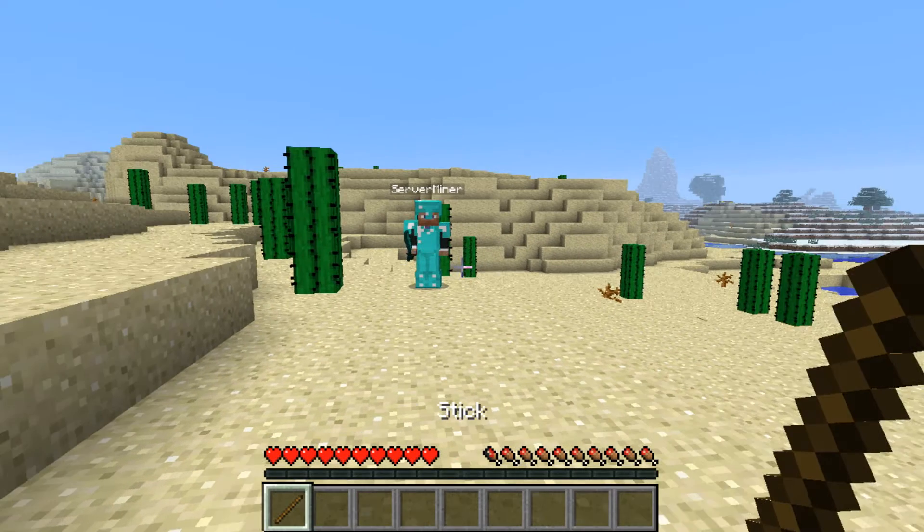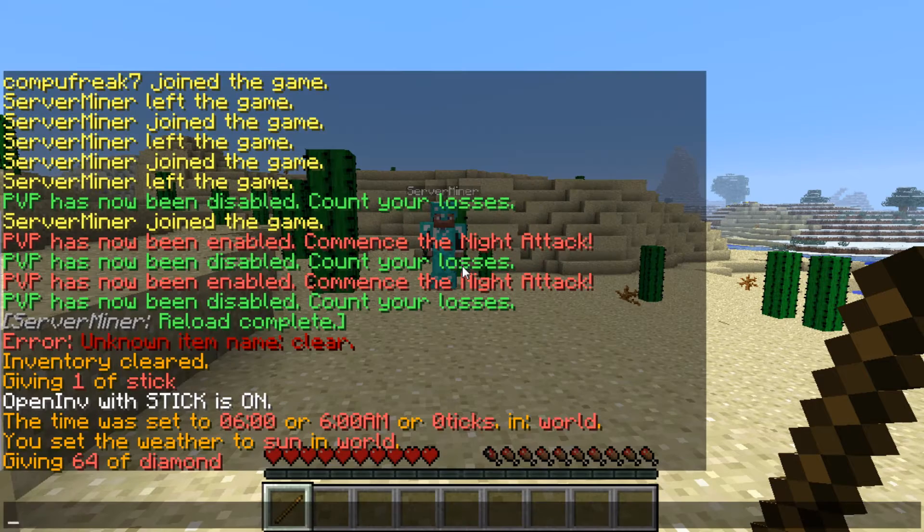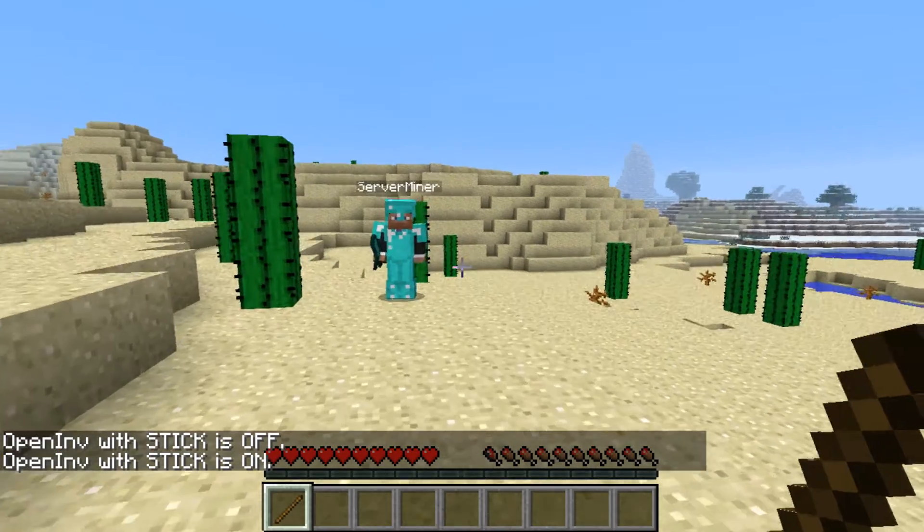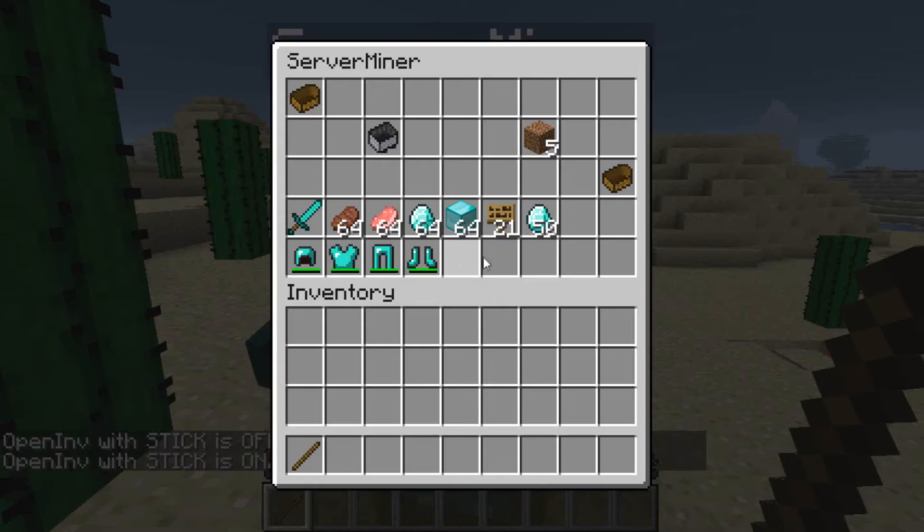If you don't want to use a command to view player's inventories, you can use the toggle OpenInv command to use an item to open their inventories. Just right click on the player and you will be able to interact with their inventories again.